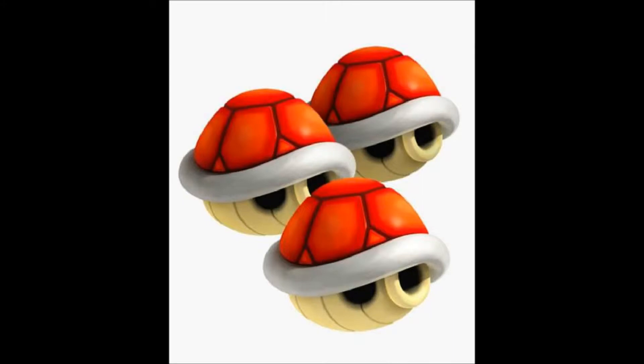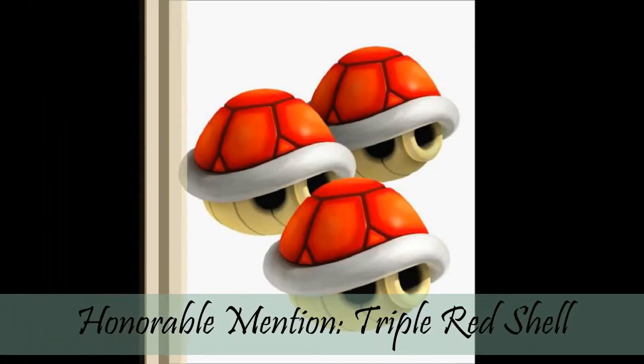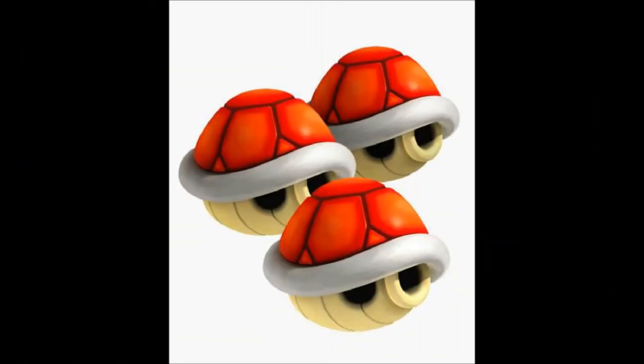The first honorable mention is the triple red shell. This item is pretty overpowered — it's three red shells. Red shells are a pretty good item on their own, and you can knock out the first three people in front of you with this item. You can skip three places with just one item. That's pretty good and it definitely cracks the honorable mention tier.